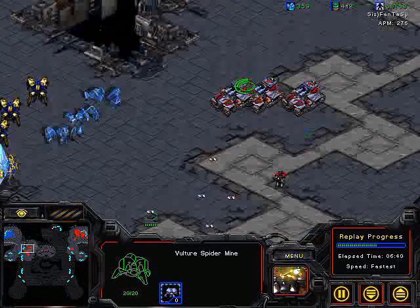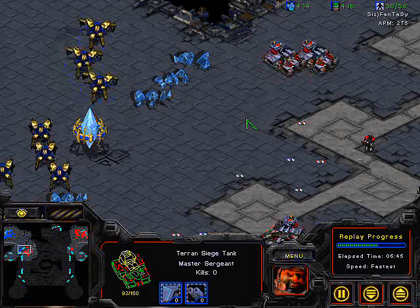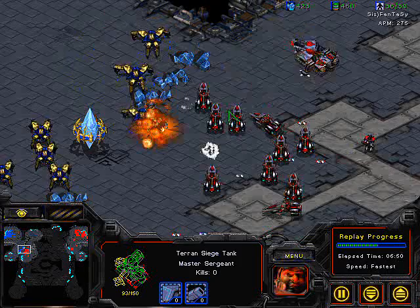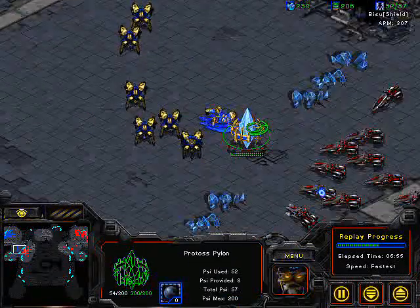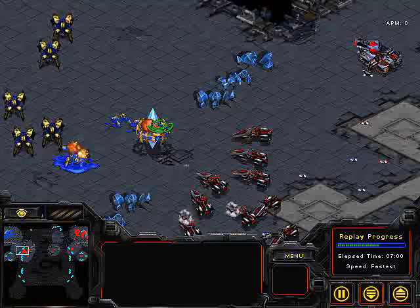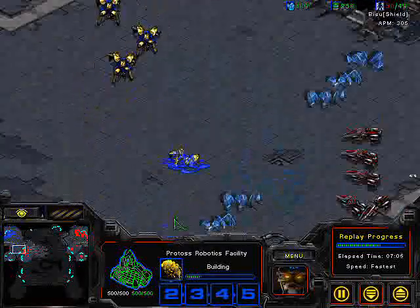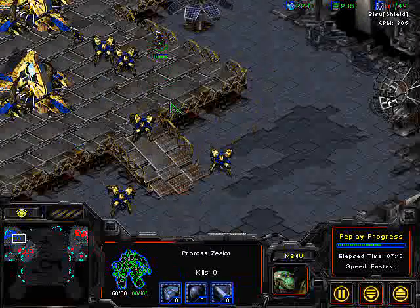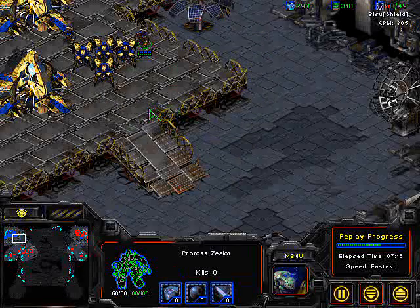It looks like siege mode has been researched - or else he would not be placing his tanks here. Siege mode confirmed. These vultures are coming in. He's pulling some vultures back. He is still losing his advantage here. These siege tanks are slowly taking out the area. Looks like a reaver is going to be built right at this point. Bisu is going to retreat back up to his ramp, getting some zealots to fend off those pesky tanks and those vulture mines. These vulture mines cannot chase zealots very quickly.